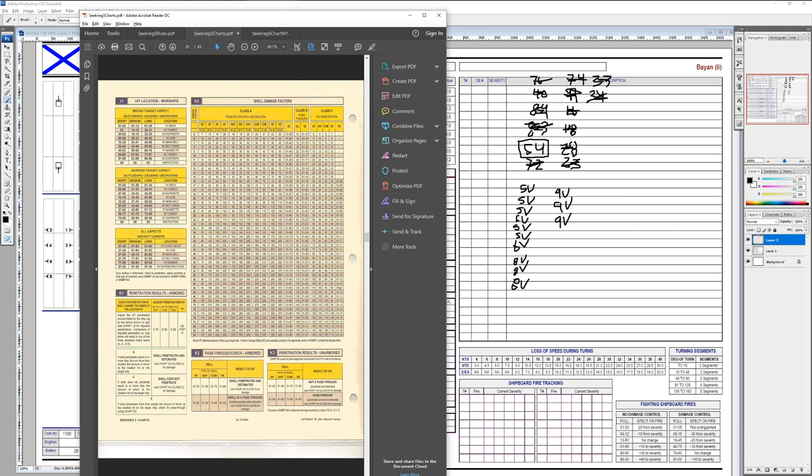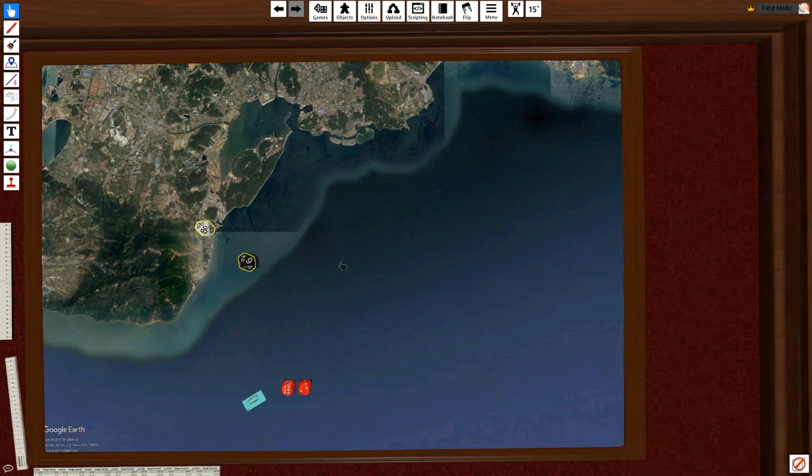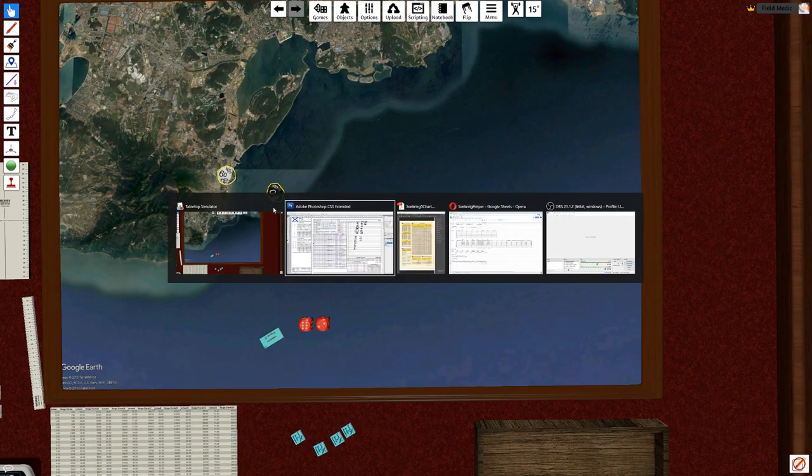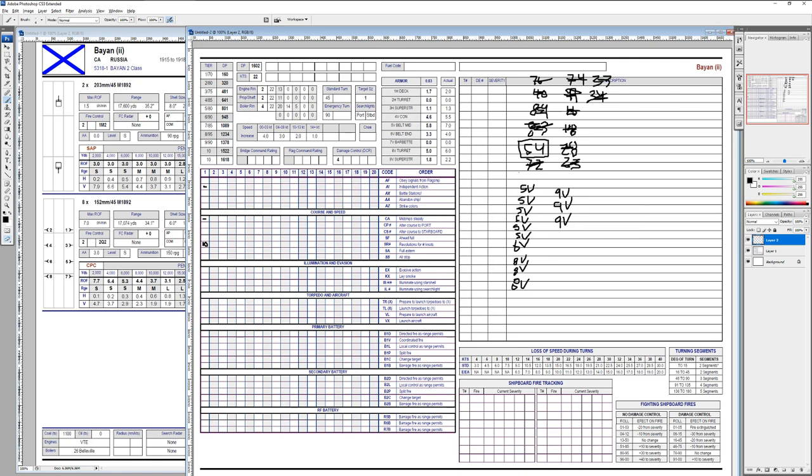We need to see if the bomb actually went off as it passed through the barbette. This is a general-purpose bomb considered SAP, so there's a 50-50 shot of it exploding. Rolling: a 60 on SAP means it's a pass-through — it went in the barbette and out the other side, landing in the water. So all these bombs failed to penetrate, and the one bomb that did penetrate literally went through the barbette and out the bottom of the ship without exploding.